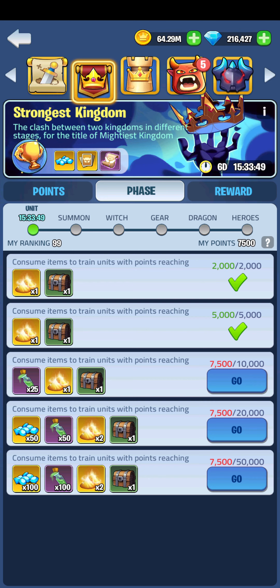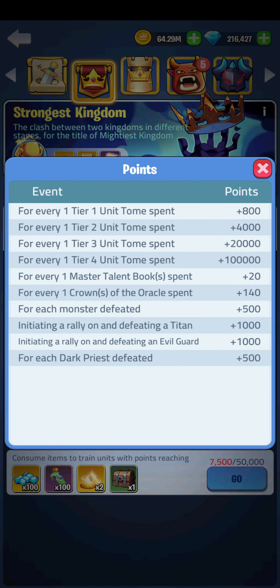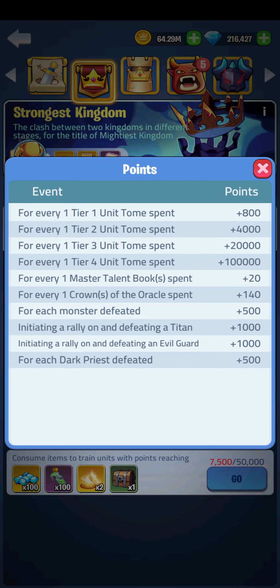What you do is go into the mystery sign — top right next to my points — and it tells you what points you get for what you're doing. You don't get many points for tier one, but if you're using tier four you get loads.